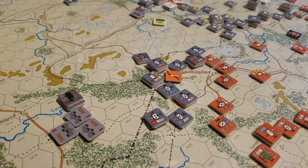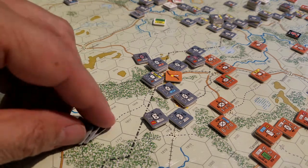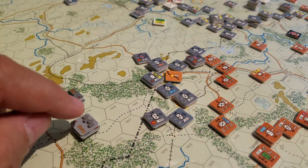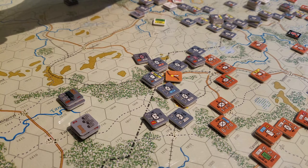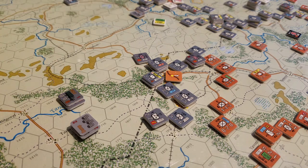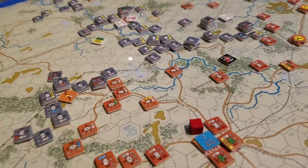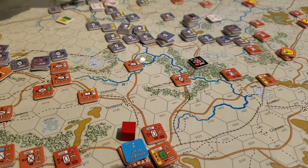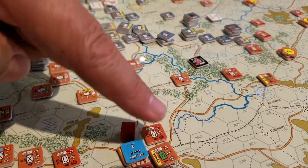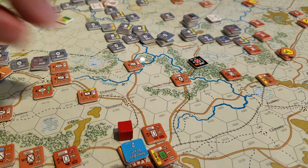These guys are going to have to rail in, and they can only rail to the extent that our rail has been converted. We have a conversion just out of picture here. Because of the way the combat's worked out with the Soviet defenses, there's no rail in and around this area. There is a rail line here, but I'm not connected because Lvov has not been taken yet by turn 4, which was our goal when we got started.